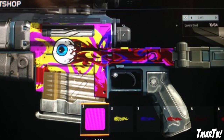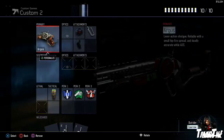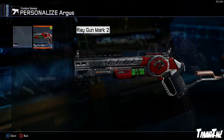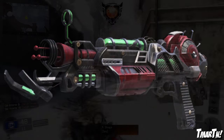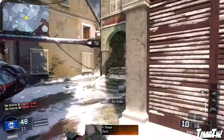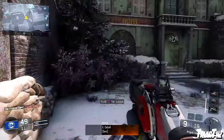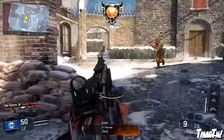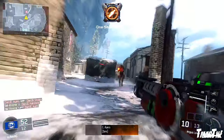Moving into our top three — these are three of my favorites. At number three, we have the Ray Gun Mark 2 by SM6553. You can see this is on the Argus shotgun and he's modeling it off of the Ray Gun Mark 2 from Zombies. Man, does this thing look epic — it's a very very good portrayal of what the Argus would look like if it were the Ray Gun Mark 2. It's unique, it's something we haven't seen before, and I really really liked it. Fantastic job, dude.